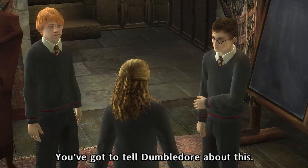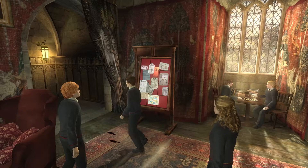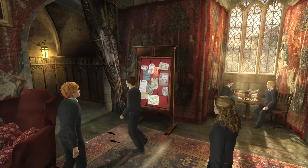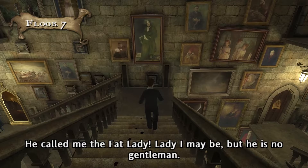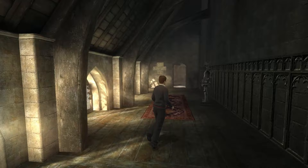You'd better go to your detention. We need to find Neville. We need a slithering charm. You've got to tell Dumbledore about this. Using the Marauders Map, we set our quest marker for the first Defense Against the Dark Arts lesson of the year and follow the conveniently inky footprints - and honestly, thank god they exist. I could not for the life of me find my way around Hogwarts.